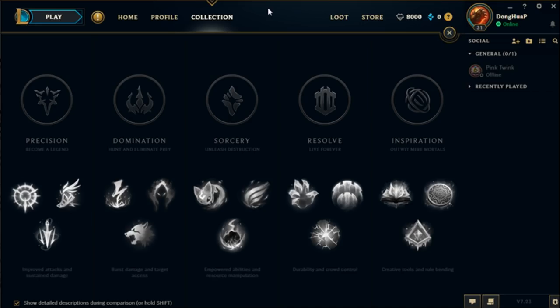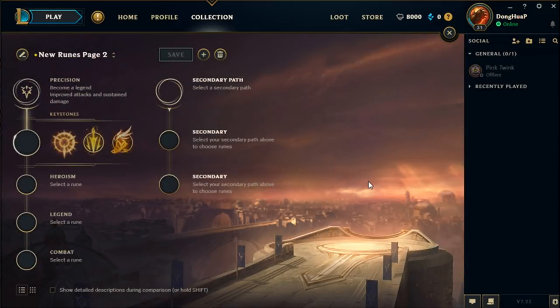You have five paths to choose from this season. The path that you choose is mainly based on the keystone that you want, and the passive stat boosts that each path gives you. So we're going to go through these one by one. First up is Precision. Precision is mainly based for auto-attack-based champions and duelists.